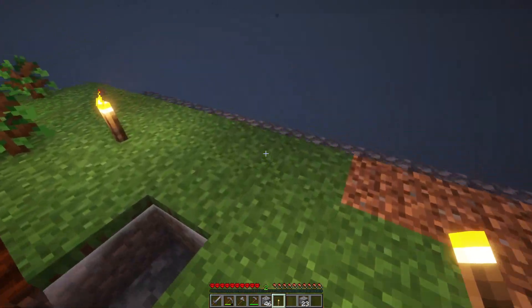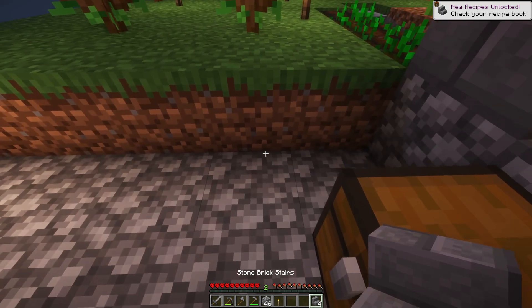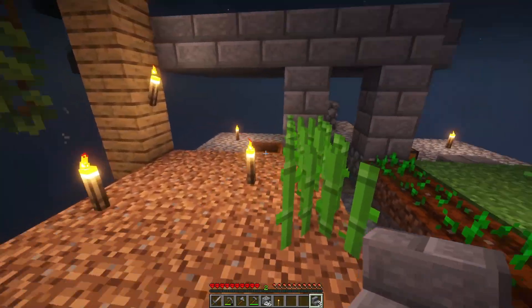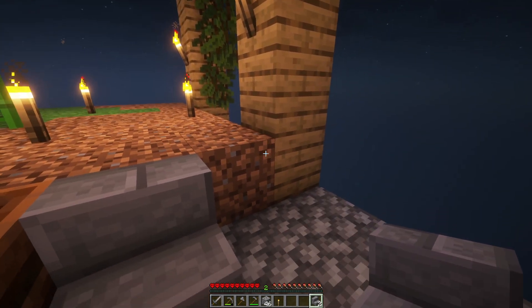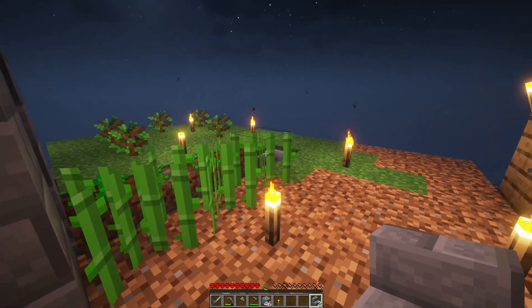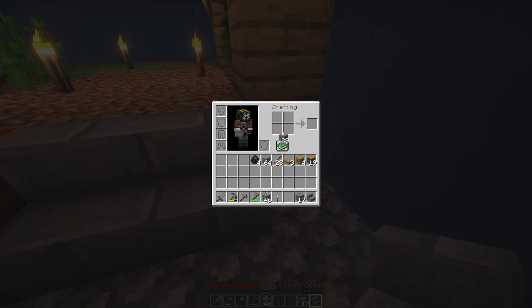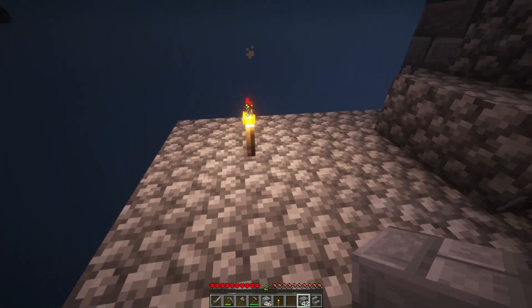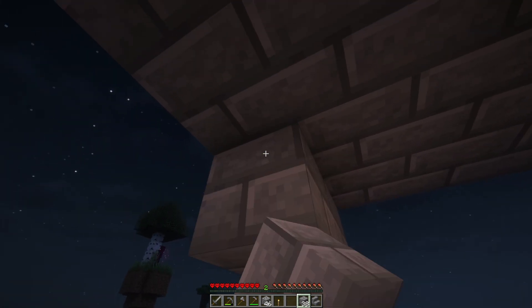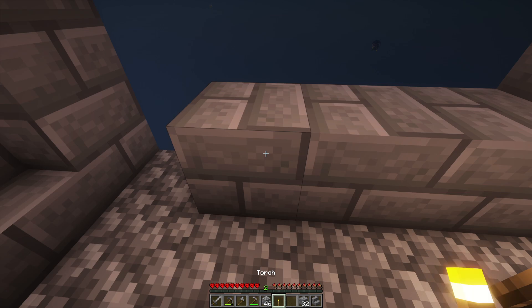I'm going to make some stairs just for ease of getting up into the garden, as we'll call it. I think I'll have one there, and because this is where our house is, we can put a door right there - that may look funny. Maybe we don't necessarily need a door.